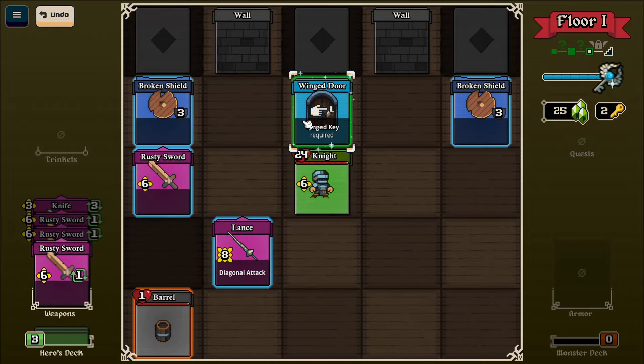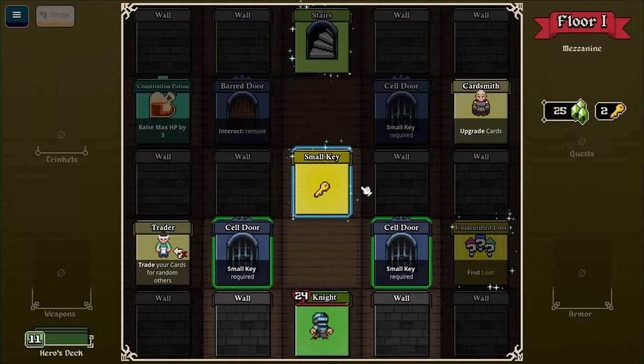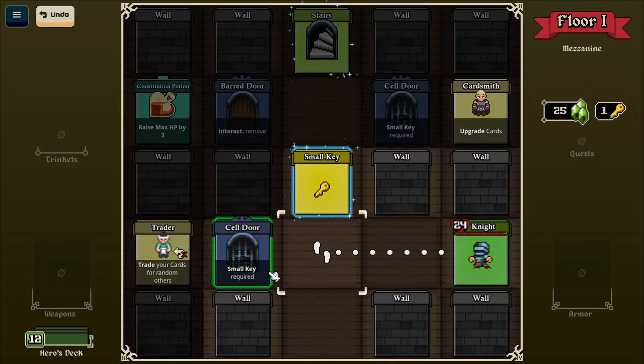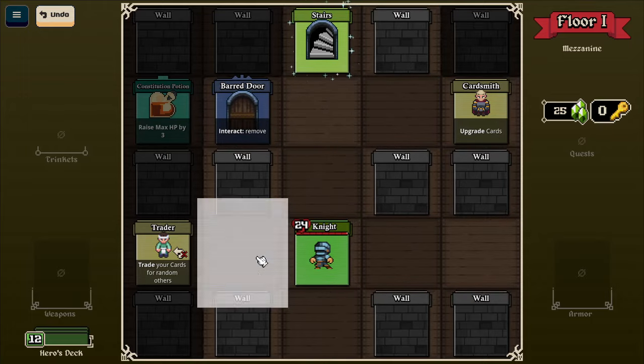I guess I can't take this stuff with me anyway. Trader - trade your cards for random others. Small key. The loot for two keys. Cardsmith. Pauldron - auto equip. So it's automatic armor, that's nice. Hammer can be quite good for stronger enemies, though it is slow. Maybe an auto equip pauldron would be alright. Do I want to trade my cards for random cards? Maybe I do, let's have a look.